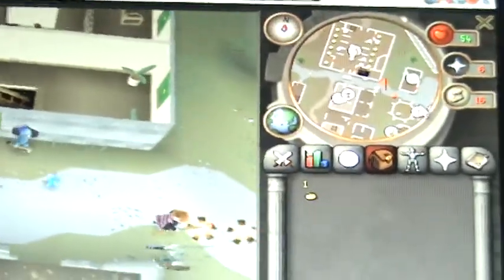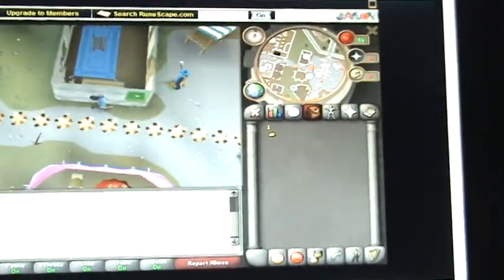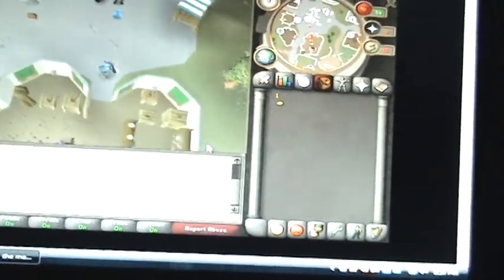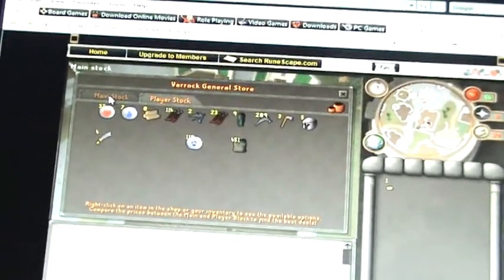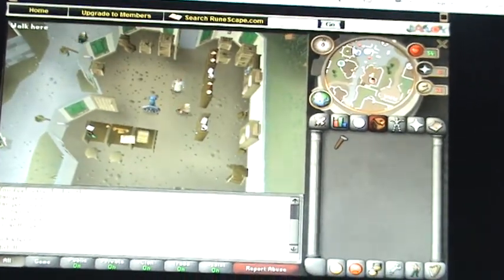Now walk to the regular general store found in very common places. Get one coin out. Trade the shopkeeper or assistant — it doesn't matter. You're on player stock right now, click main stock, now purchase one hammer. Now you go to the Grand Exchange.